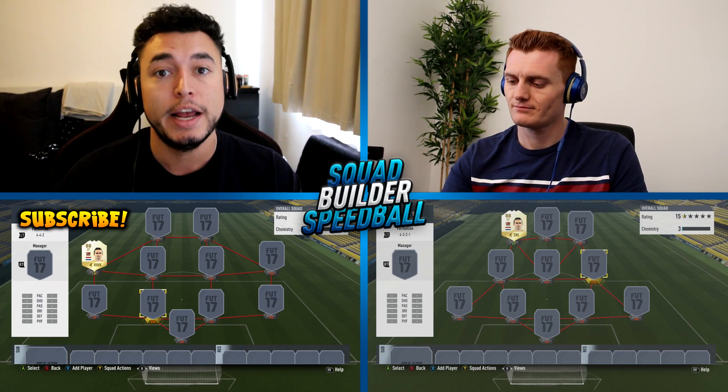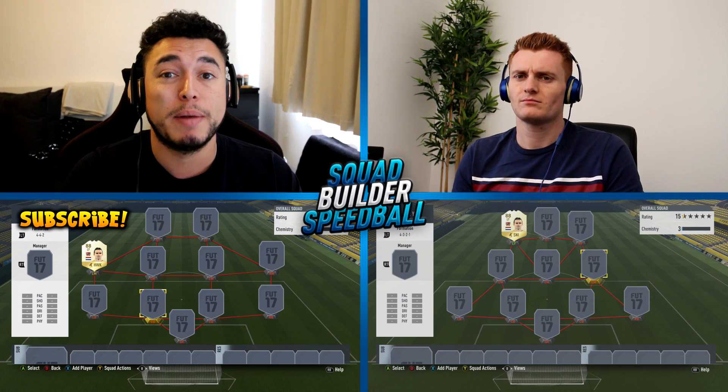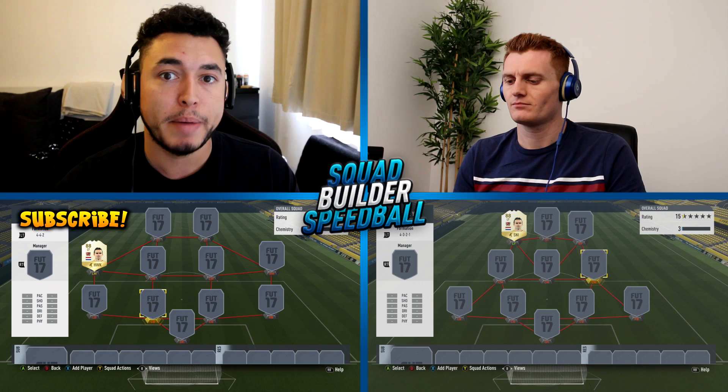The person who hasn't packed the player yet gets five packs to try and get it. If they don't, they're able to pick someone from those five packs. Say they open those five packs and get nothing, but they packed, say, Daniel Sturridge - they're going to be able to use that player. So although you've got less time, you might end up getting a player that fits into the team slightly better. As this is the start of a brand new series, the loser in today's video isn't going to be discarding players from his squad.